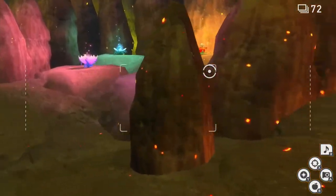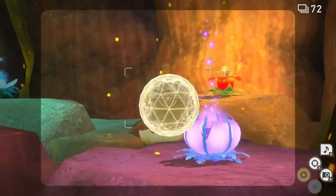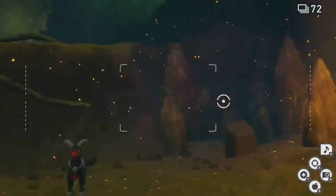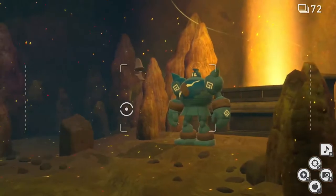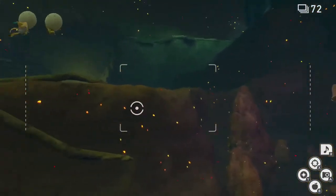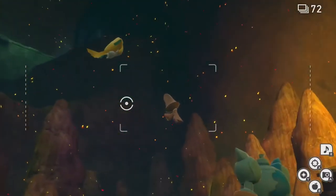Once all 5 statues are lit, continue a little further to see 6 crystal blooms on the right towards the end. Hit the center crystal bloom to prompt the sleeping Golurk further down to move and allow you access to the alternate ending. While the Golurk is moving, Jirachi will come flying towards you from the left and stop near the Golurk.